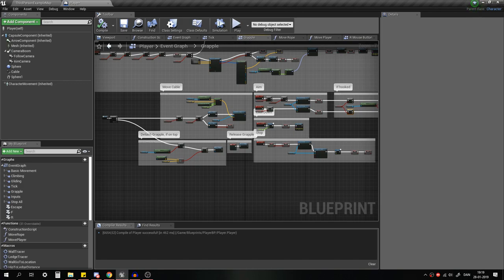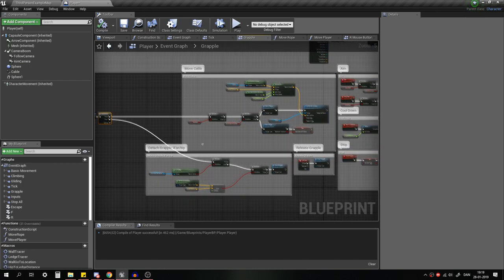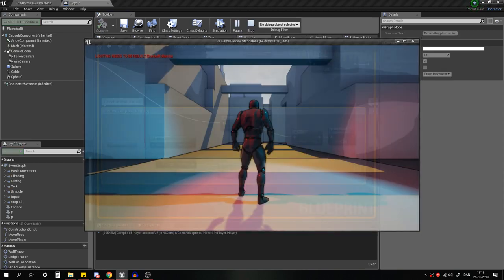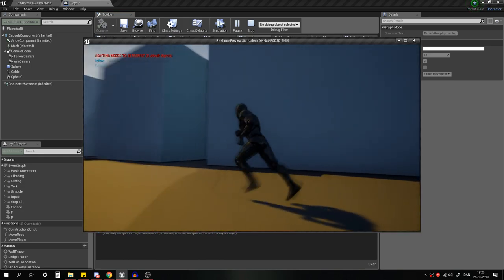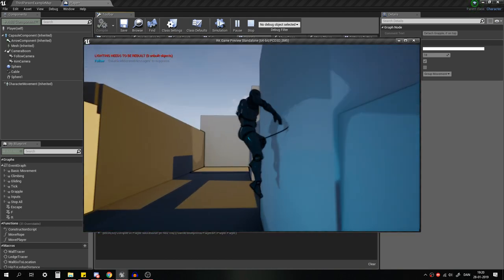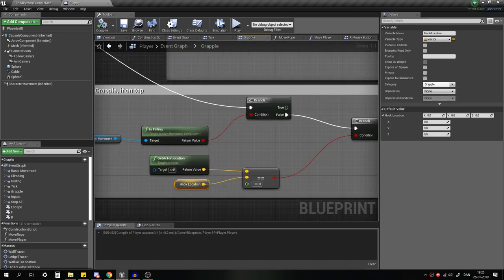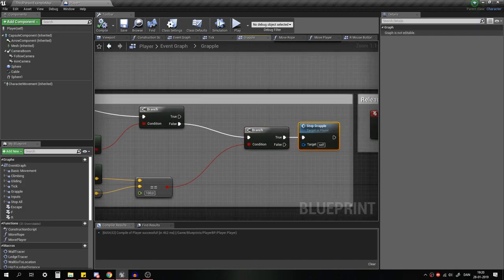Now this is where the tick comes in. We split the signal into two parts. The lower branch handles detaching the grapple when you land on top of the hook location. If you grapple to the ground and touch it, it just stops grappling — this eases up movement. It only triggers when you're not falling: we get the actor location, get the hook location, and check if they're in proximity. If they are, we stop the grapple.